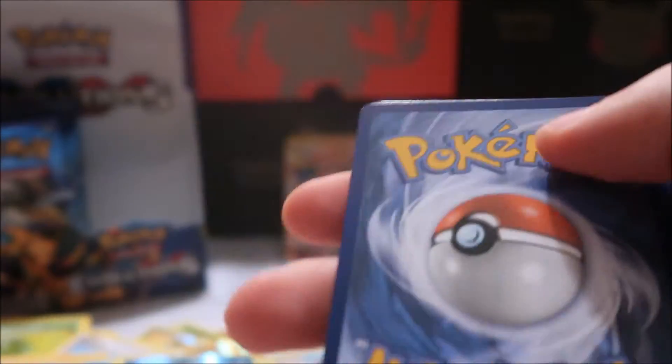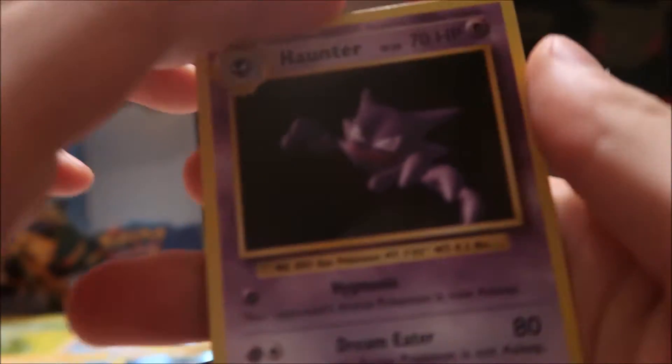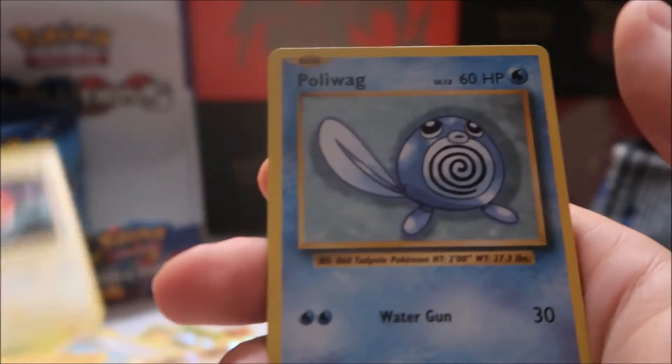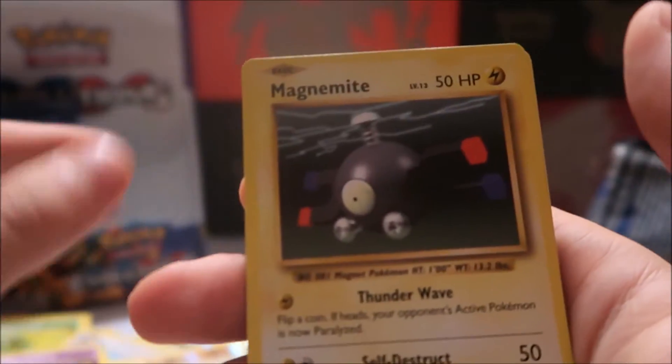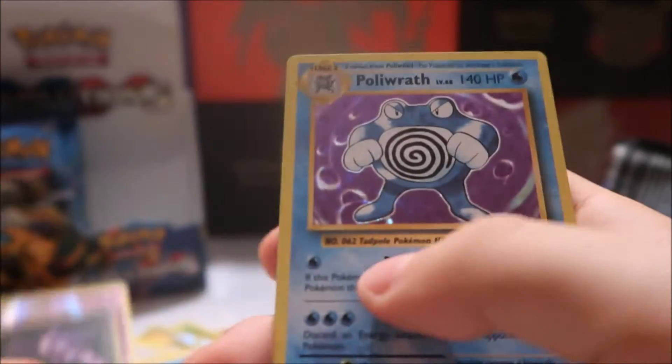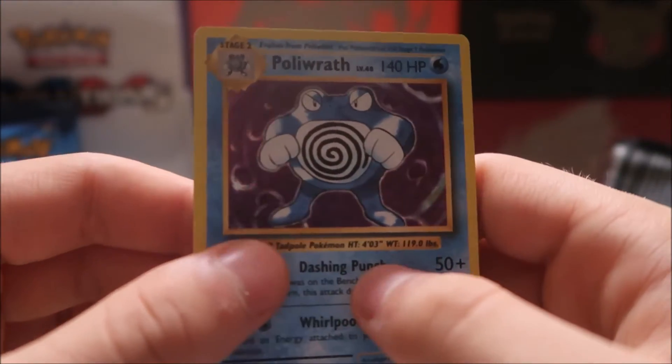We haven't gotten too much aside from that Break and the EX so far — I think we're about 10 packs in. Hopefully we can get our rate up. White code card again, guys — are you thinking what I'm thinking? We have Haunter, Brock's Grit, Slowbro, Spearow, Voltorb, Poliwag, Gastly, Magnemite, Seel, Haunter, and a holo Poliwrath — sweet looking card! I honestly do think the white code card thing does actually have an impact.